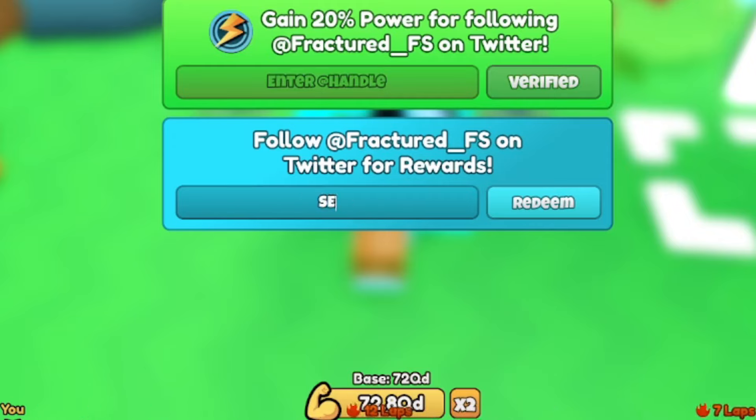The next code is SEWER — all uppercase S-E-W-E-R. This should give you a free Mythic Slime pad. Go ahead and redeem code SEWER right now.